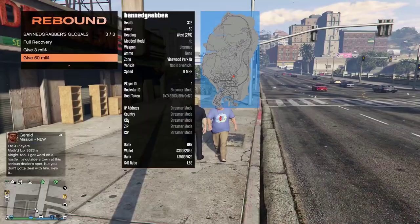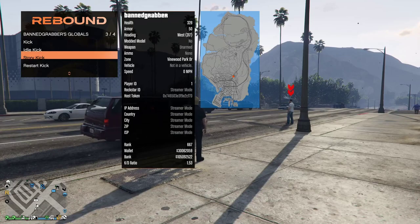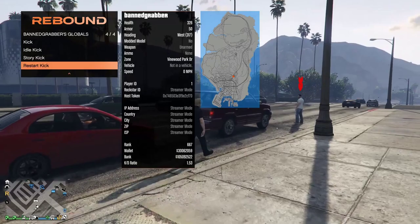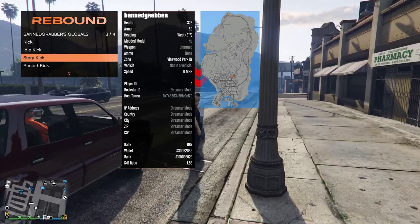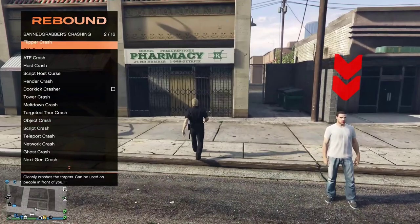Now let's try the kick options. We've got normal kick, idle kick, story kick, and restart kick. First I'm going to try restart kick, then story kick — and we won't really mess with the other two because those are just normal kicks. There's quite a lot of kicks in this game, but if we go down to the actual crashing options, there are loads of crashing options with this menu — it's really good.